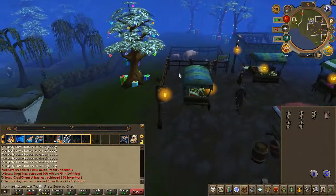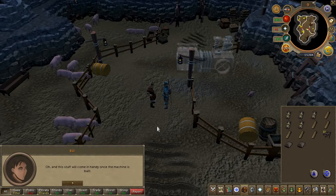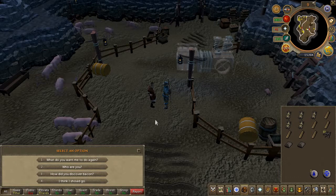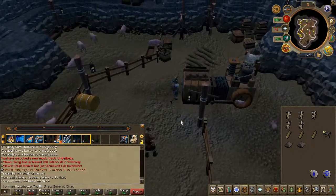Once that's over, head back to Eli. You will now receive some construction materials. You're going to find a transparent machine nearby — go ahead and improve on it. Right-click and hit upgrade.